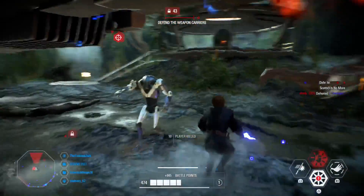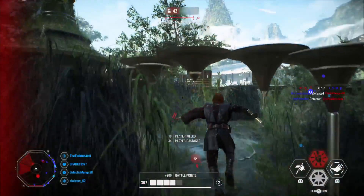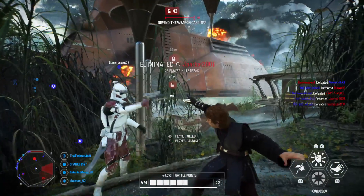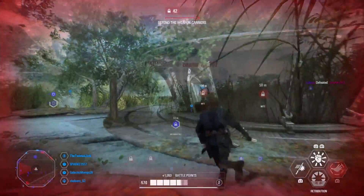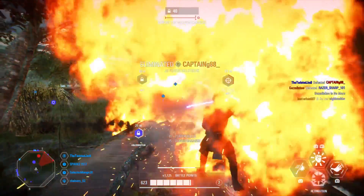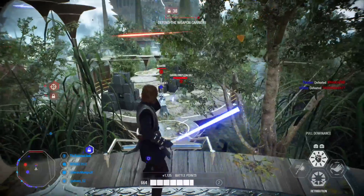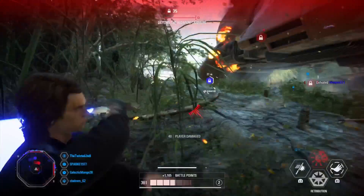Anakin does 140 damage to the front and 180 from behind, and there are star cards that can boost that further. His left ability is called Passionate Strike, where Anakin unleashes a heavy strike breaking his opponent's guard and dealing high damage. This brings balance to heroes versus villains — there have been a lot of issues with block spammers, and Passionate Strike being able to break a block is one of the best things that's happened to Battlefront 2.